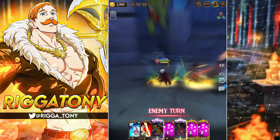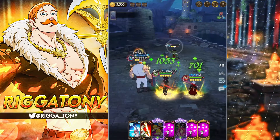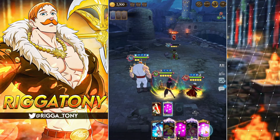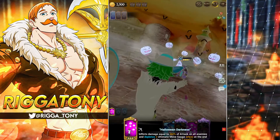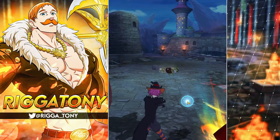For some reason this guy is very tanky — he just doesn't take much damage. Hopefully this kills because it blocks out the ultimate gauge completely, which is honestly annoying. This has already been three minutes — how are you supposed to clear all 10?